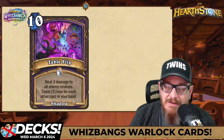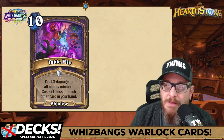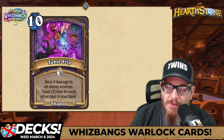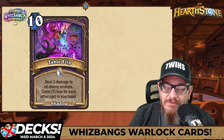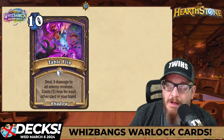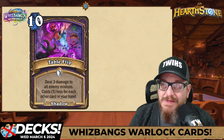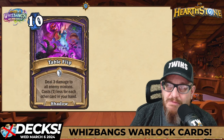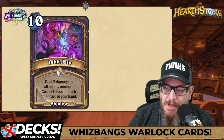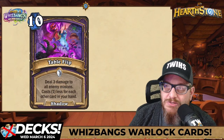Next up — 10-mana Shadow Spell: Table Flip. Deal three damage to all enemy minions. Costs one less for each other card in your hand. Love this card — love the art, love the fact that it'll be less than 10 mana. You can just deal three damage AoE and it's not hitting your own minions, which is great.